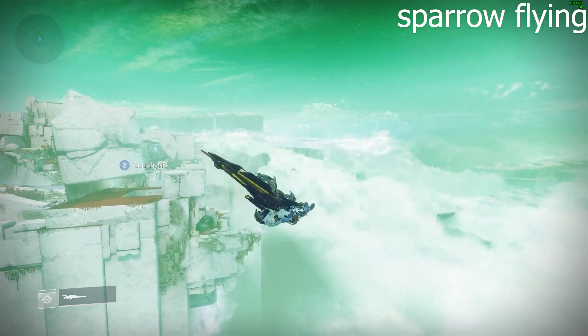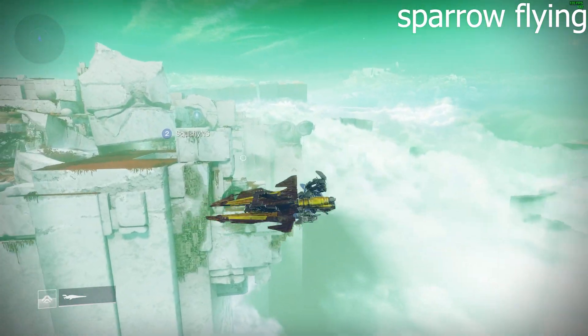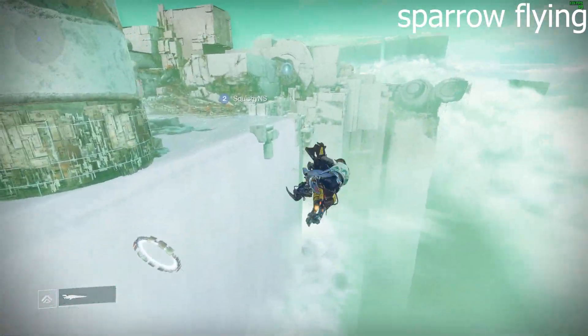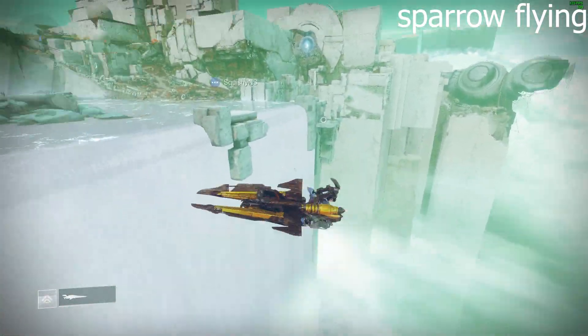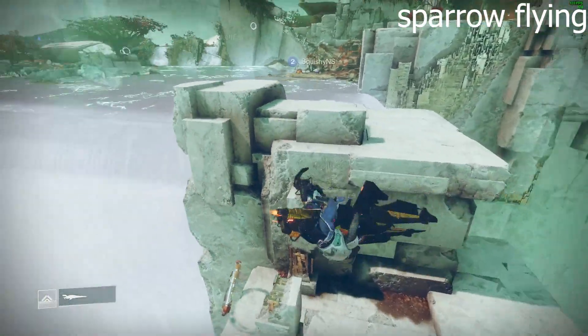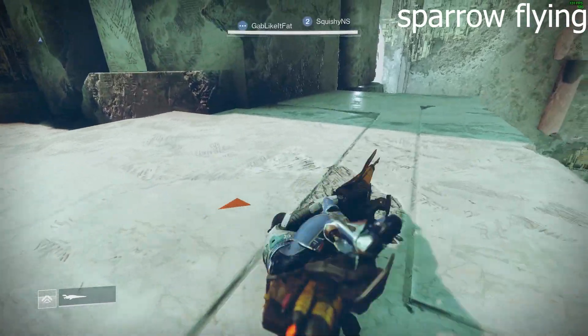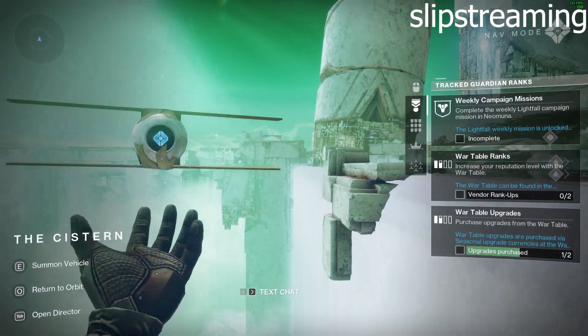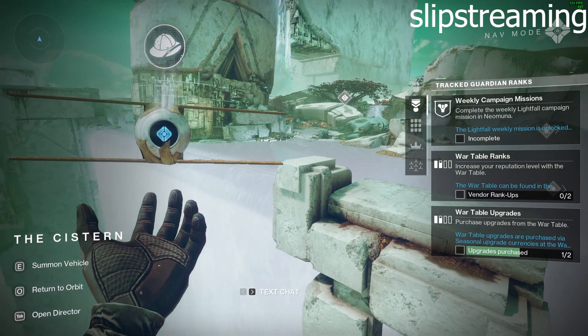This is the reason you would want to get up here to Slipstream. It is high up and has different places you can set as goals at different distances. This is where most people will be. Slipstreaming is by far the fastest way to get out of bounds.